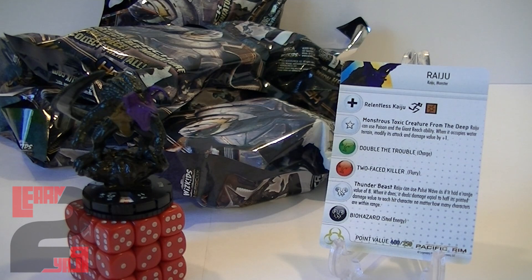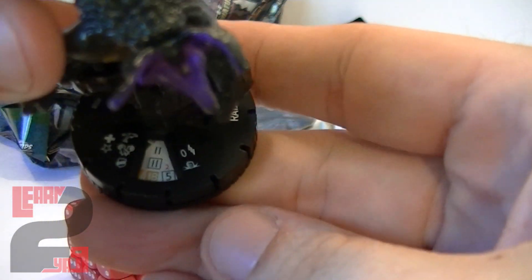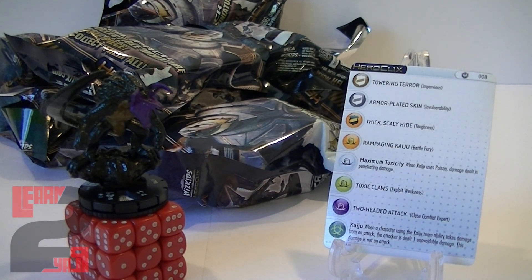Raiju has two point values: 400 and 250. He has the improved movement and the shared trait as well. His white attack ability is called Thunder Beast: Raiju can use Pulse Wave as if it had a range value of eight, and when he does, it deals damage equal to half his printed damage value to each hit character regardless of how many characters are within range. With five damage on that ability, everyone takes three damage — no matter how many targets. That is awesome.